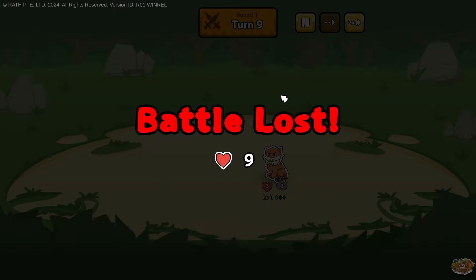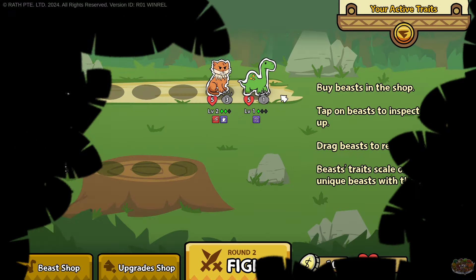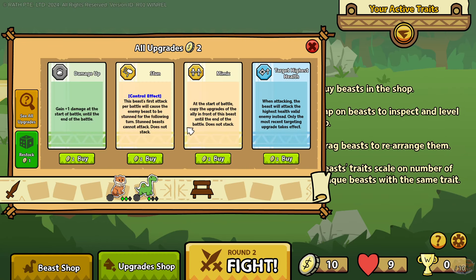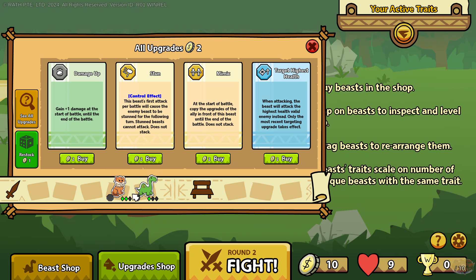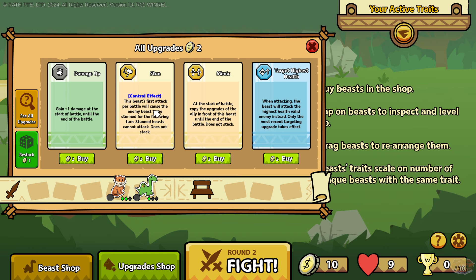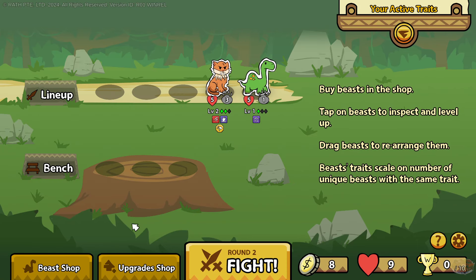Oh, you had a ferocious cat too. I don't like that - I want my money back. What's an upgrade shop? Damage up - gain plus one damage at the start of the battle until end of battle. Stun - wait, can I attach these? Oh yeah, they have little squares, so you can actually upgrade them, you can change your characters around a little bit. Control effect: this beast's first attack per battle will cause the enemy beast to be stunned for the following turn. Stunned beast cannot attack. Does not stack. That's super cool.